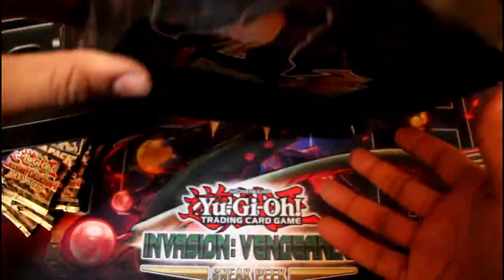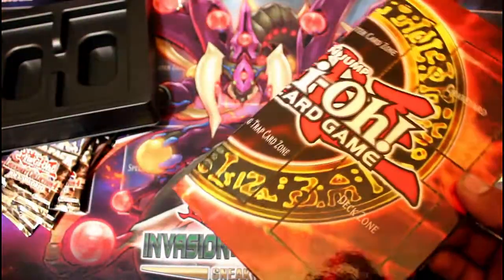Also included in the box, we get this Cardboard Mat. I really don't want to play on this — this is more just to show off. We got Joey here.